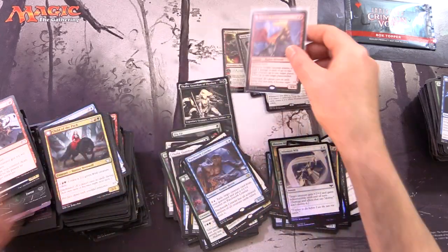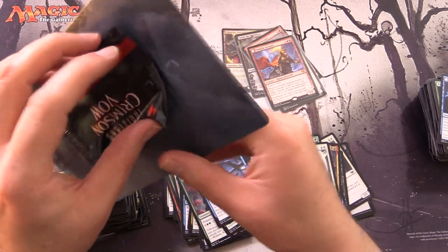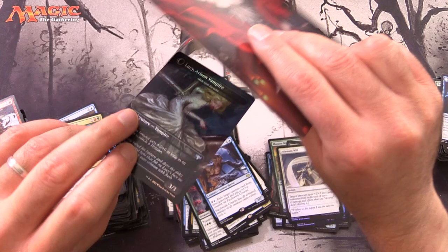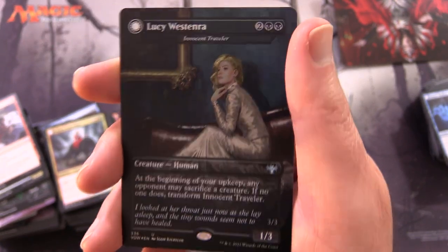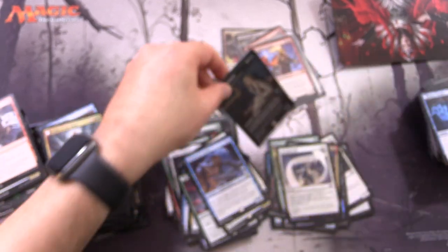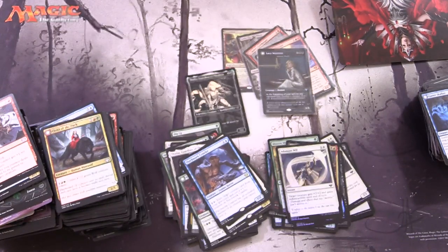And then we will get into that box topper. What did we get - did we get Dracula himself or something else? Let's try opening it carefully without destroying it - it seems to be glued down. Reaching in - it's a double-sided card! We have Lucy Westenra, the alternate art for Innocent Traveler, and on the other side Lucy Arisen Vampire - the Malicious Invader. Nice! Leave a note in the comments - have you picked up any Crimson Vow? Did you take part in the pre-release? Hope everyone's staying safe and healthy out there. Thanks for watching and have a great day.